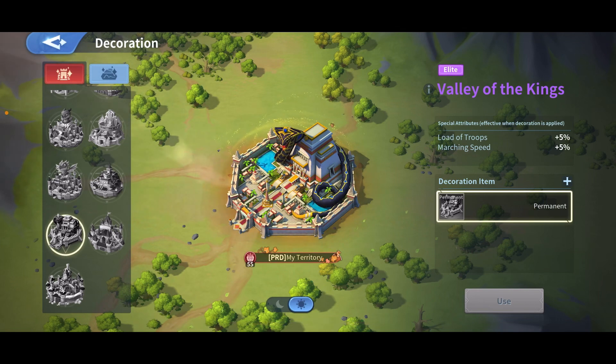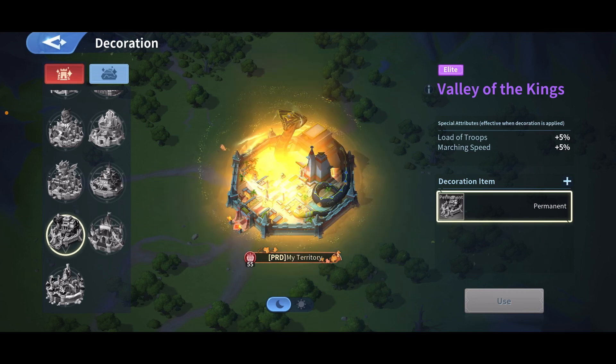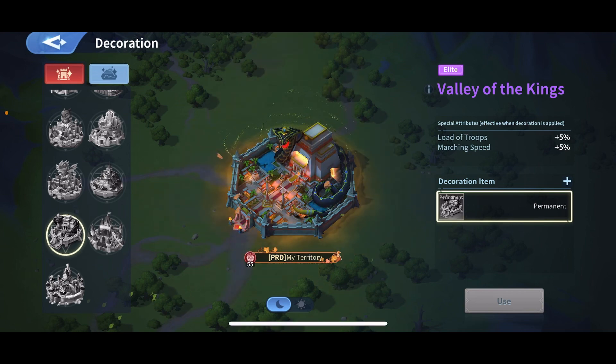I think it's a farming skin because it has a lot of troops capacity and marching speed buffs — how many troops can gather and how fast they can march. I think it's a good one. If you're collectors like me, you'll go for this. The snake design is also nice — good for farming castles or ambushing small players for resources.